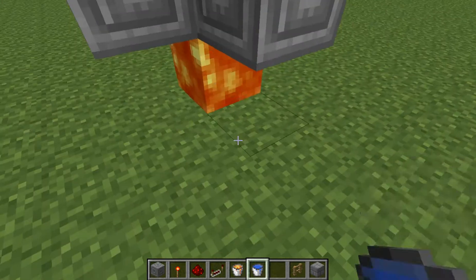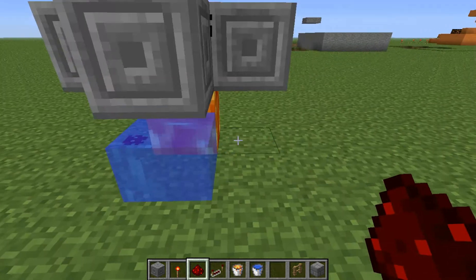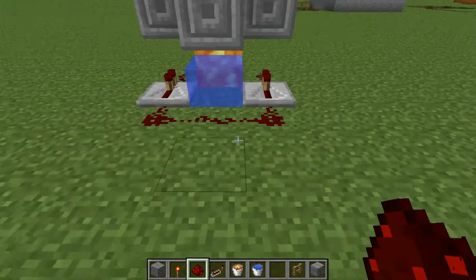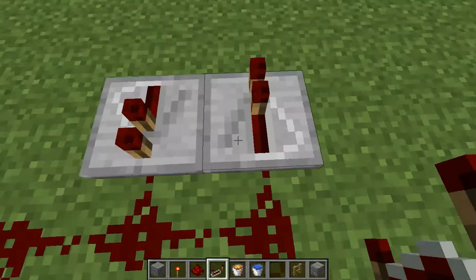Lava there, wait for it to drip down, put your water there. Redstone on both sides of your lava, with your repeaters going into it — or connect your repeaters. One repeater going in, one repeater going out.